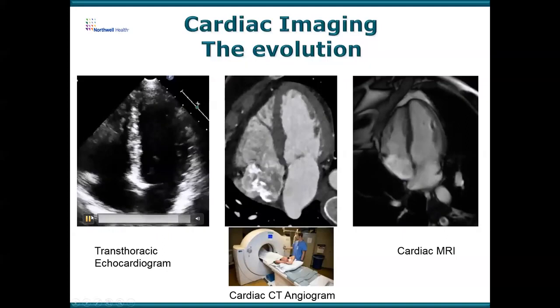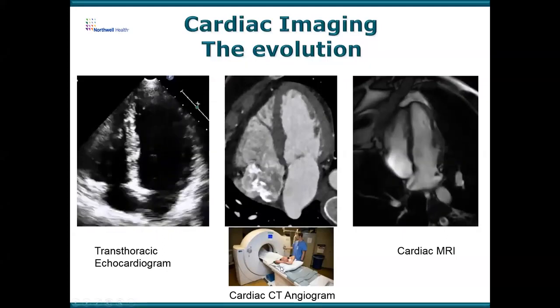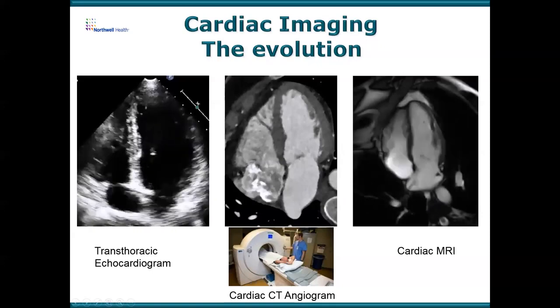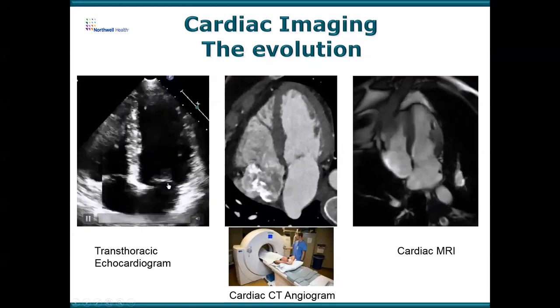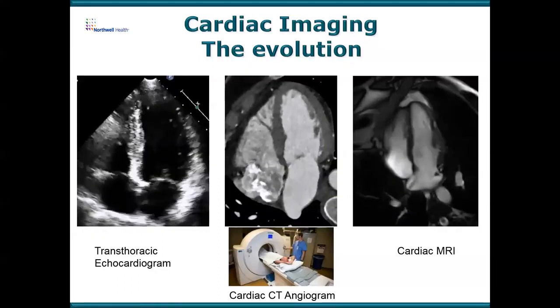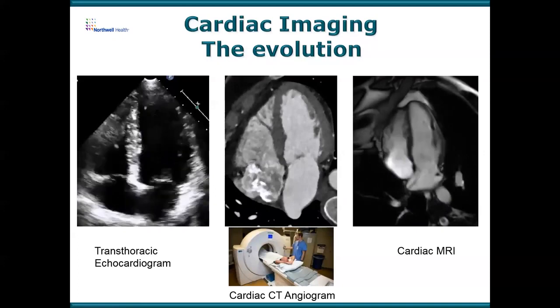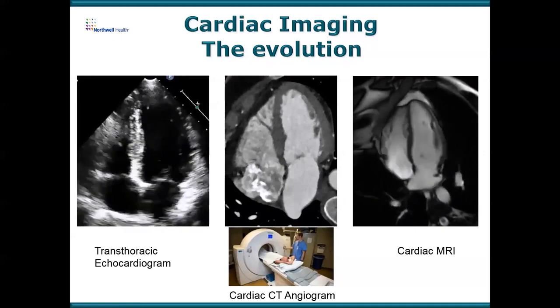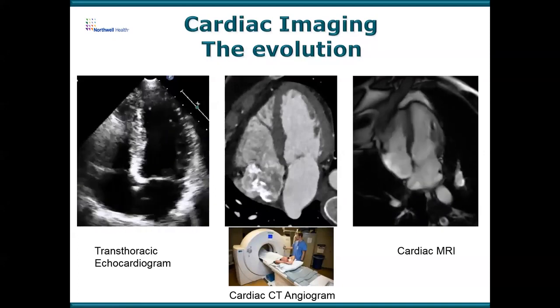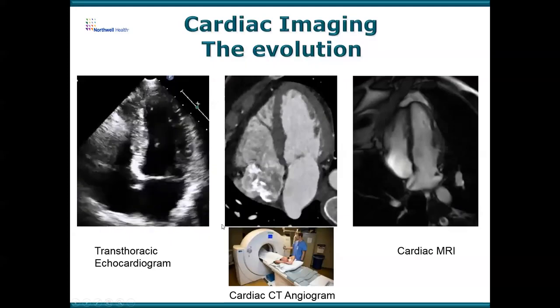Echocardiography is easy to use and much more portable — CT scans and MRIs require the patient to be wheeled somewhere, while the echo can come to the patient. In fact, we are working on — and they are commercially available now — echocardiograms attached to iPhones. You put a little probe on your phone and get an echo image. We're using them in emergency rooms and at the bedside. You cannot yet do that with cardiac CT and cardiac MRI.